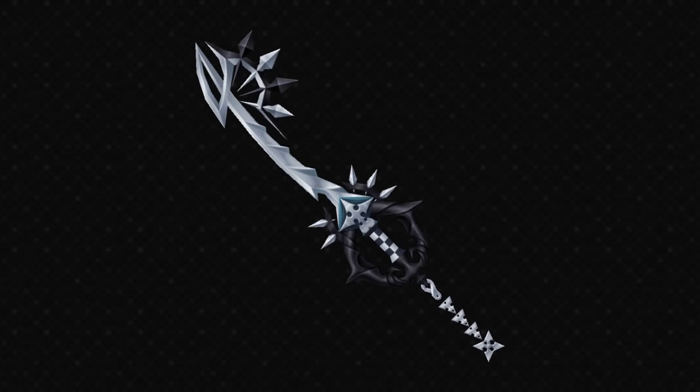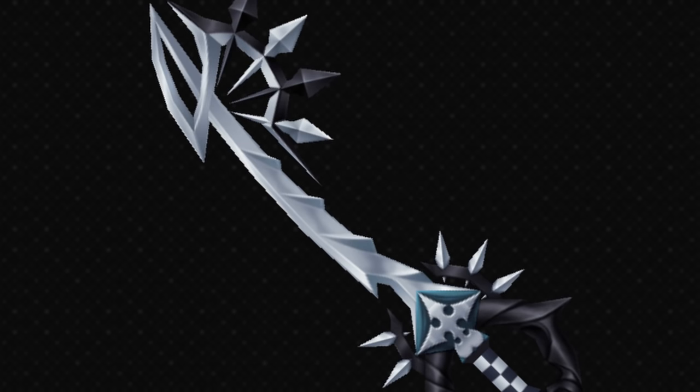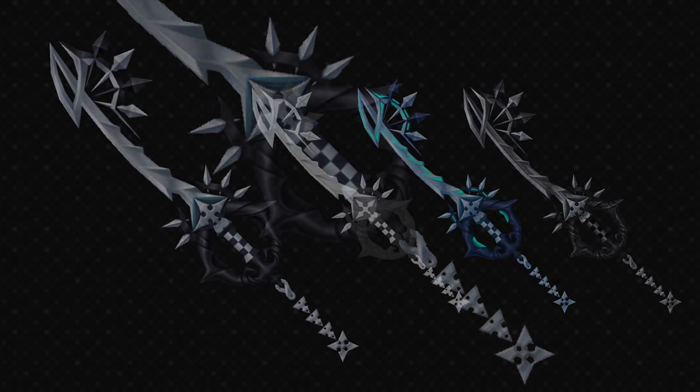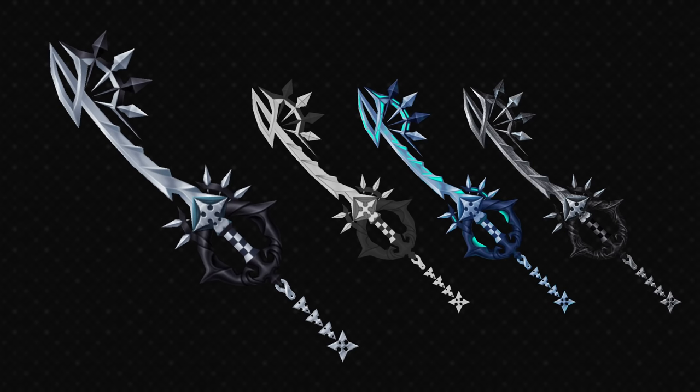The design of this keyblade is one of the best in the series I think — not only because the nobody theme is really cool, but just because it's very well designed and put together. The colours are placed very nicely and complement each other, keeping to silver and black. I like the slight curve to the blade and the little ridges along it, the teeth are good, and the handguard being black is really nice. The nobody symbol is right at the top. The handle itself is the same checkered pattern as Roxas's wristbands, and you've got Roxas's zipper and basically his symbol as the token. Interesting fact: the Japanese name translates to Serendipitous Duo, because Roxas's title in Japanese is the Serendipitous Key.